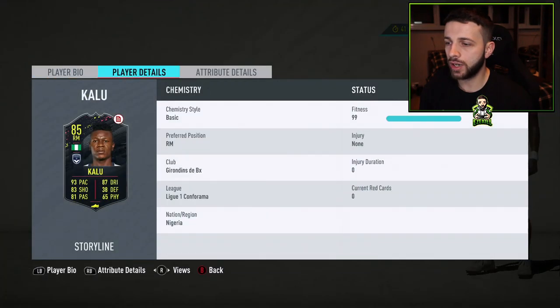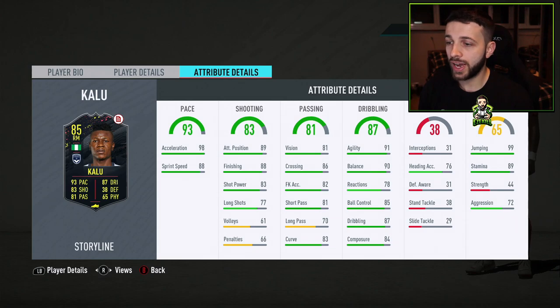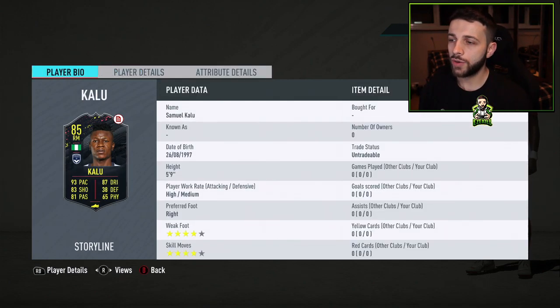Finally, we have a player from League 1 — 4-star, 4-star, so immediately the best weak foot and skill moves of the three. 93 pace with 98 acceleration, so he's very fast off the mark. 91 agility, 90 balance, 87 dribbling, 89 stamina, and 88 finishing. This card is quite under the radar. If you didn't get a Gelson Martins from Ligue 1, this could potentially be a great card. He's Nigerian so he doesn't link to too many great players, but if you're heavy on Ligue 1 players this could be great as a first owner.